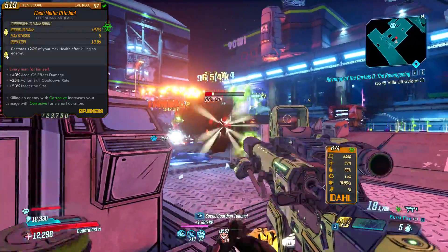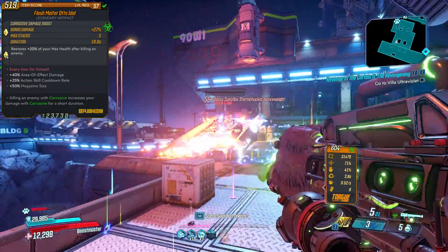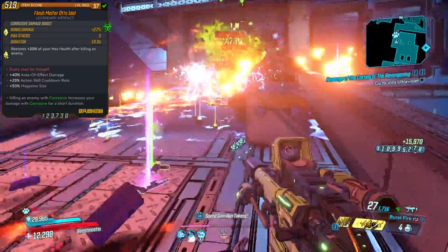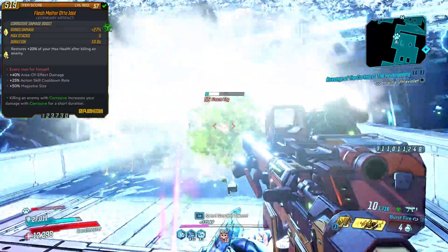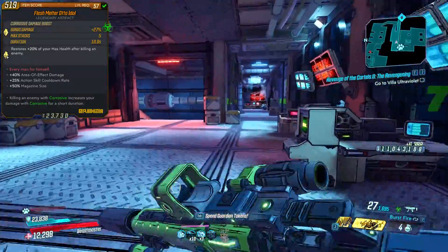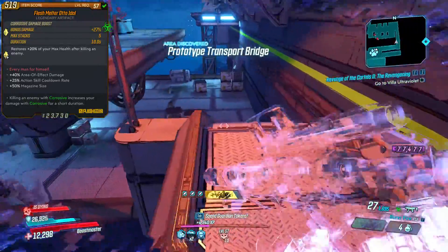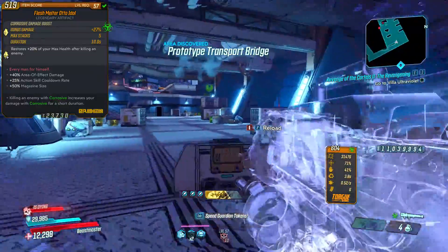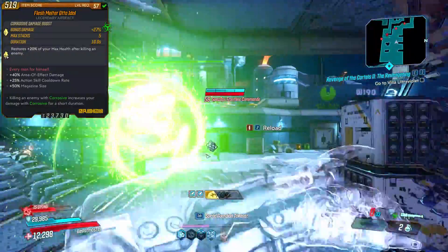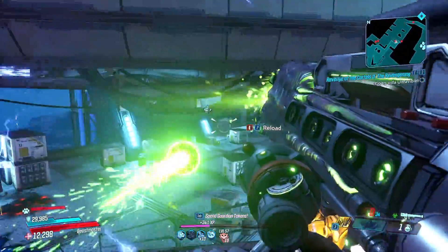Last but not least, I have the all-important Flesh Melter Auto Idle artifact. First, the Flesh Melter means that if I kill an enemy with corrosive damage — which covers most of this build — I get one stack of 27% bonus corrosive damage for 10 seconds, stacking up to five times. Second, the Auto Idle is really good for FL4K who doesn't have direct healing, because killing an enemy restores 20% of my max health. The stats on this one — AOE damage, action skill cooldown rate, and mag size — are all super helpful. AOE damage boosts our damage a lot, cooldown rate brings Fadeaway back up quicker, and mag size lets us dish out more damage without reloading as often.